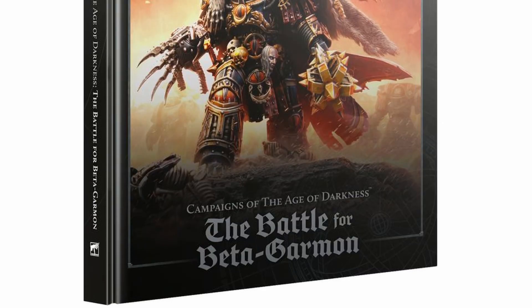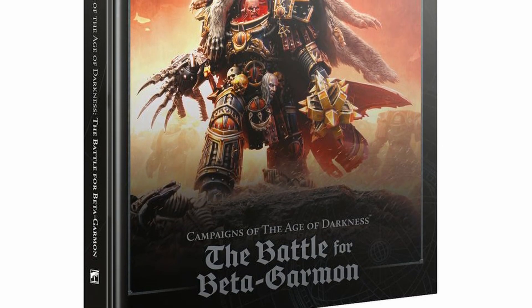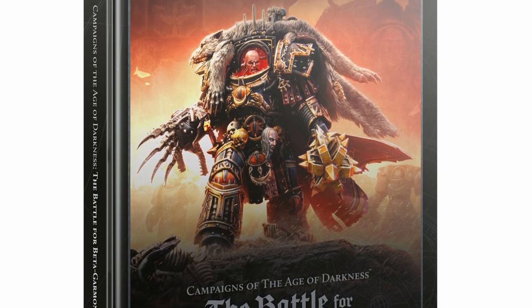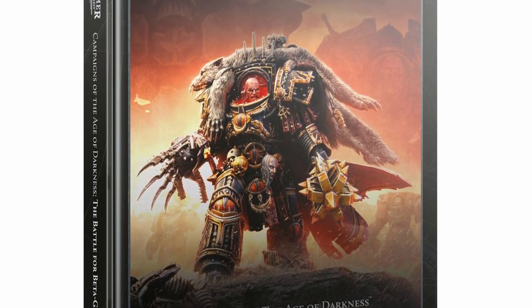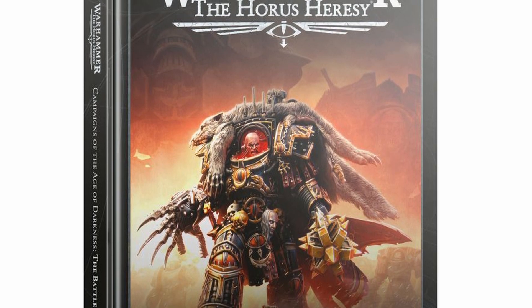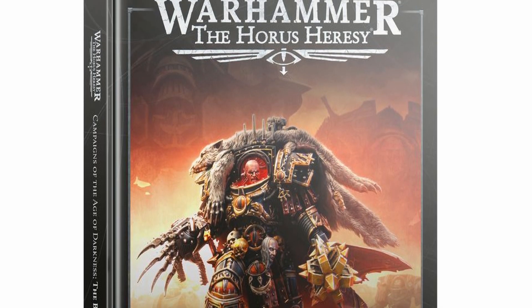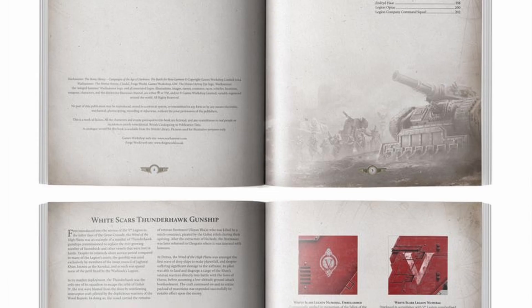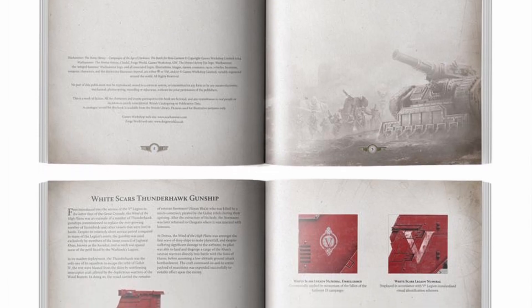This one's for all you Horus Heresy fans out there. The Battle for Beta-Garmon is out. This book is awesome. Campaigns of the Age of Darkness: The Battle for Beta-Garmon is out. You'll be able to pick this up on Saturday, and this book is essentially a giant book of campaign battles that you can do linked scenario play if you want, or just grab missions and play. It's got a ton of new rules for armies for both traitors and loyalists that took part in the conflict. This is one bloody battle.